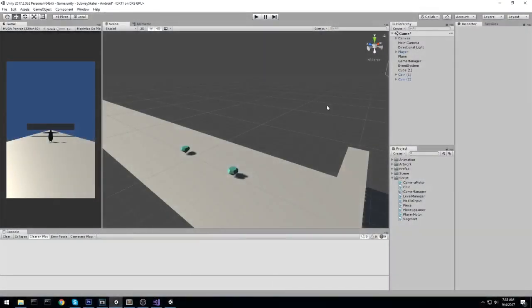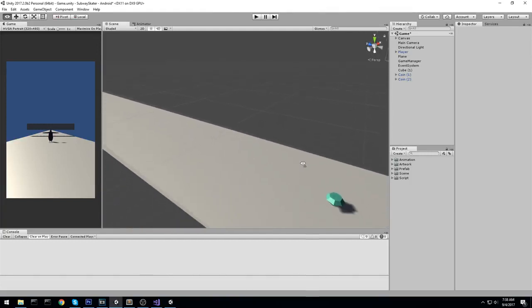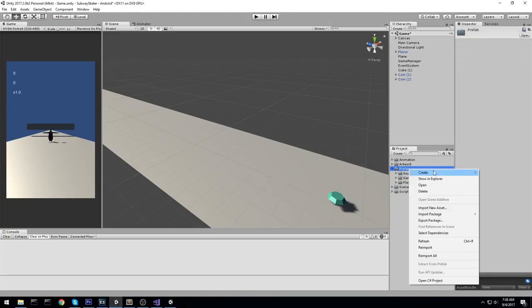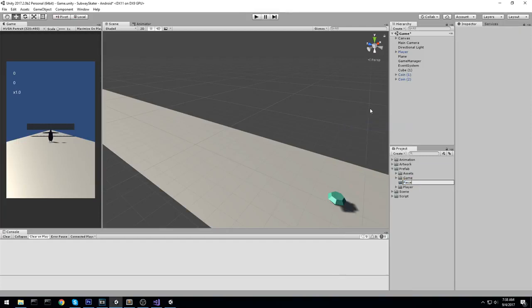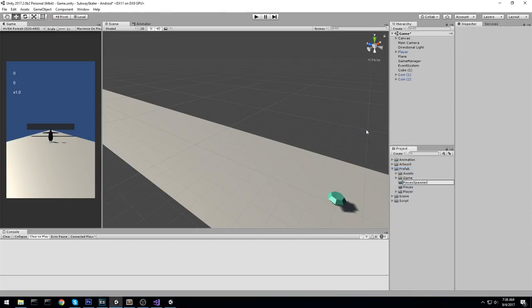We've reached the part where we have to start creating our prefabs that will be spawned using the level manager. It's a little complicated because we have more than just piece prefabs — we have pieces, a pieces spawner, and then a segment on top of that. I recommend you head over to your prefab folder and create separate folders for pieces, pieces spawner, and segment.